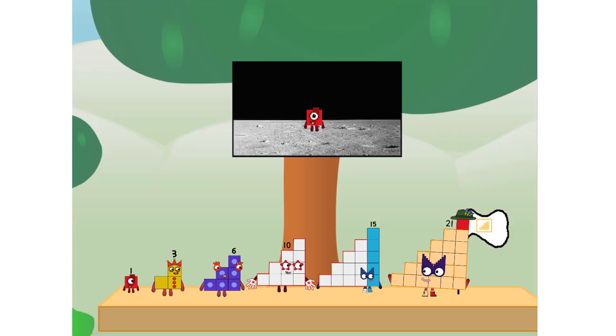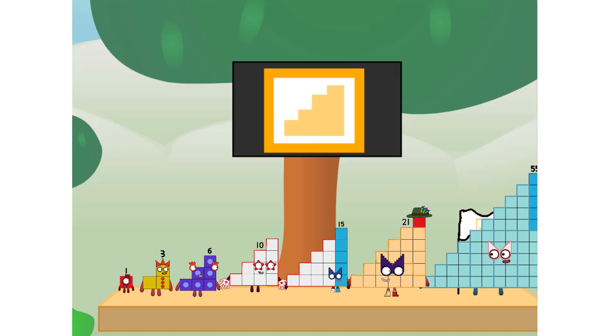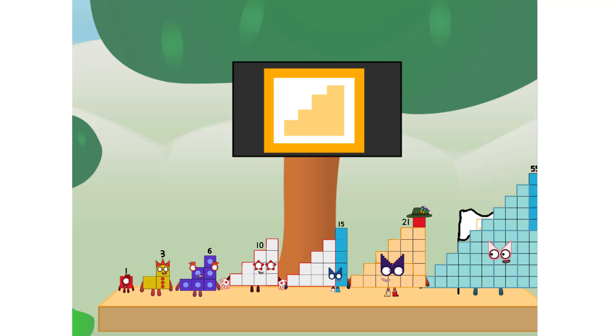We did it! The only thing left now is to plant the step squad flag. Number one, we have a problem — I forgot the flag. Don't worry, little one. I'll take care of this, and I promise — no cube power.